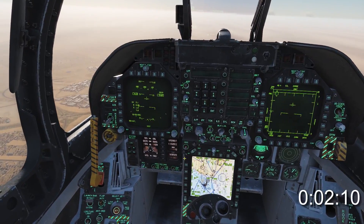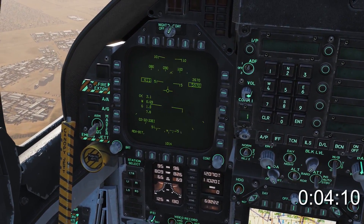You've got to move fast, so as you divert towards the hometown of your intended, you turn on the master arm and select her to ground mode.